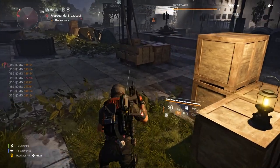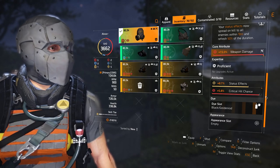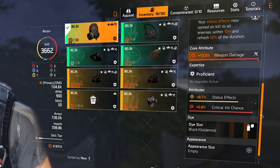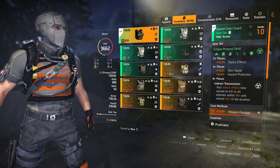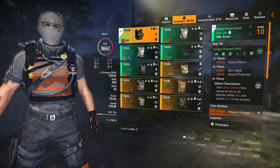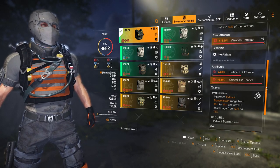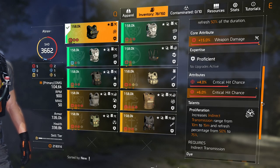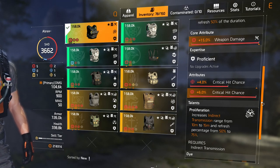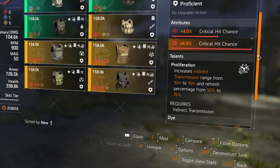Let's go over what I came up with and how I expected to play before jumping into a heroic mission. For the mask, I have an Eclipse Protocol mask with weapon damage, status effect, and crit chance in the mod slot. The chest is an Eclipse chest, giving the two-piece gear set bonus of 15% status effect. For attributes, I have weapon damage in the core, crit chance for the minor, and more crit chance in the mod slot. I had to craft the chest and RNGesus was not with me, so this was the best of the bunch.